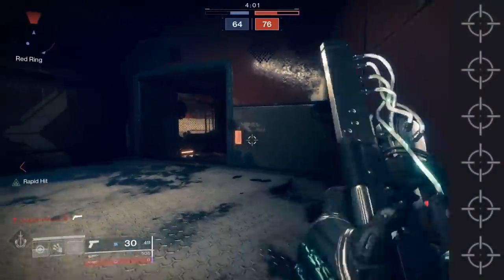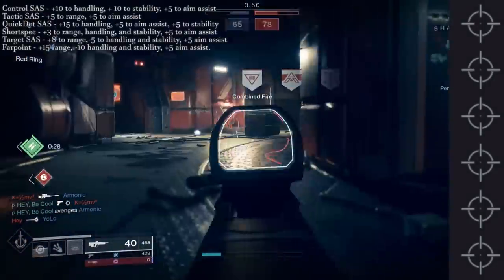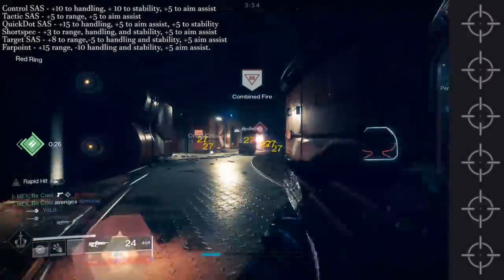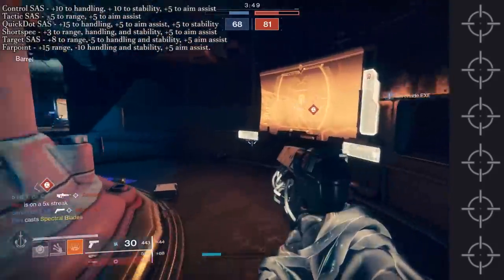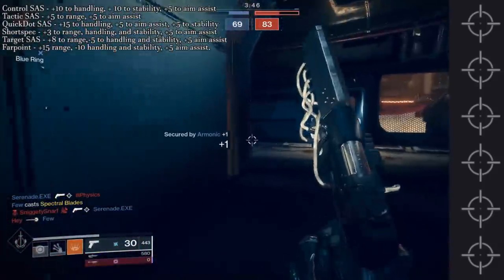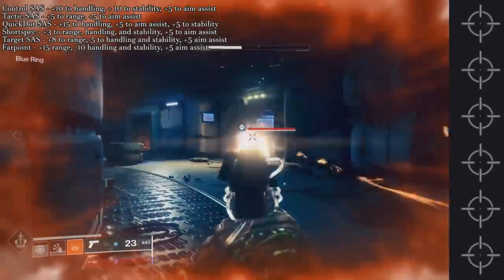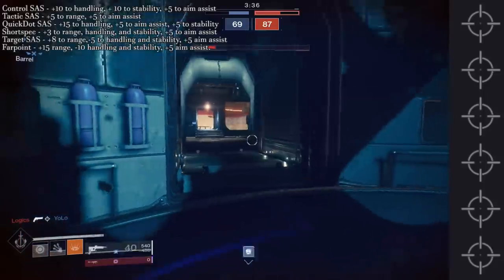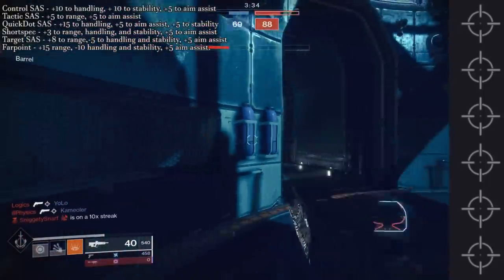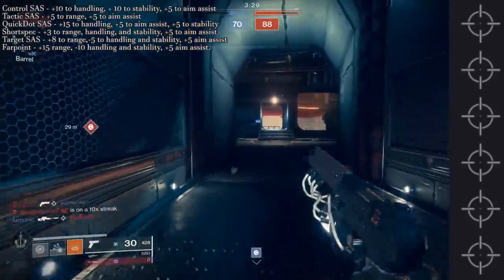For the sights, there isn't really a bad sight — and that's kind of rare. The Control gives +10 to handling, +10 to stability, +5 to aim assist. Tactic gives +5 to range and +5 to aim assist. Quick Dot gives +15 to handling, +5 to aim assist, +5 to stability. Short Spec gives +3 to range, handling, and stability plus +5 to aim assist. Target SAS gives +8 to range but -5 to handling and stability, plus +5 aim assist. Far Point gives +15 to range, -10 to handling and stability, and +5 to aim assist. The only one I can't get behind is the Target SAS, because if you're going for range, Far Point is way better. Notice they all give +5 aim assist.